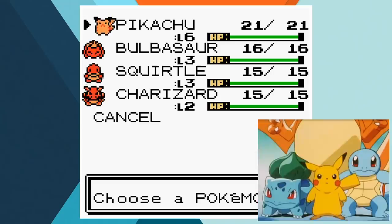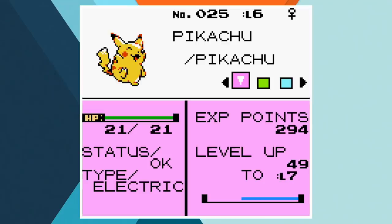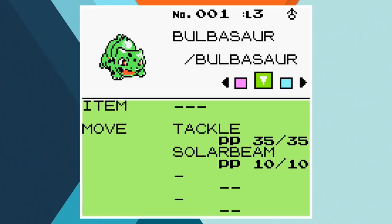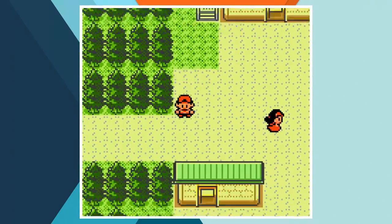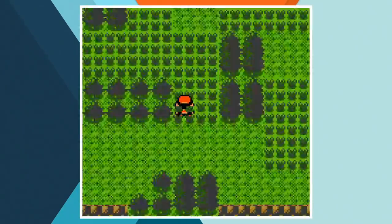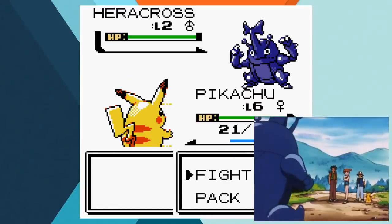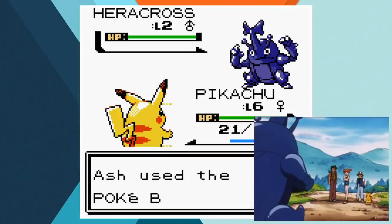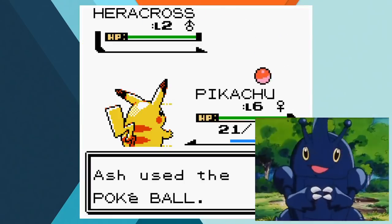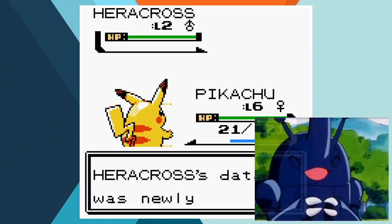Ash arrives in Newbark Town with four Pokemon on hand: Pikachu, Bulbasaur, Squirtle and Charizard, so that's where we're beginning our journey. Some people were upset with me for not catching Krabby in the last video, which I actually did do but I cut it because we didn't end up using Krabby or Kingler in any battles, but this time we're doing it all. On Route 29, Ash catches his first ever second generation Pokemon in the shape of Heracross. The bug and fighting type ironically doesn't put up any fight wanting to be caught, and its counterpart in the game follows suit.